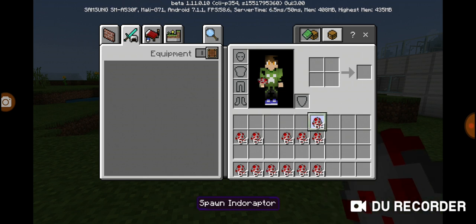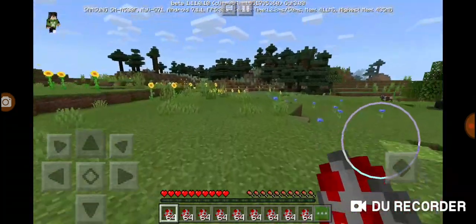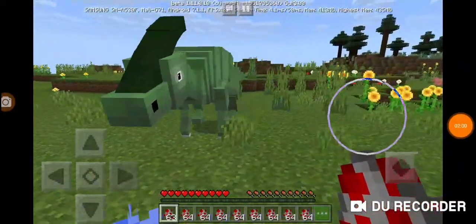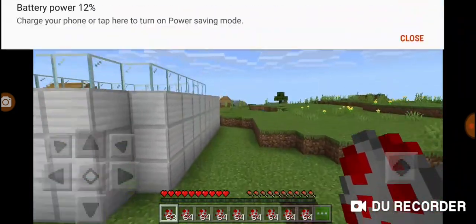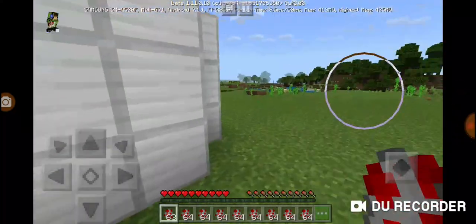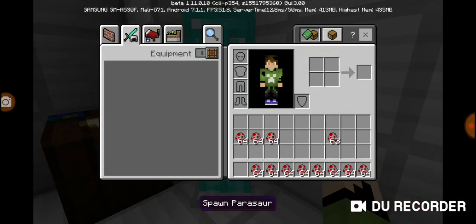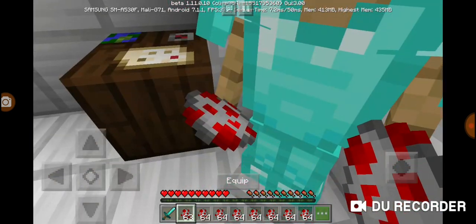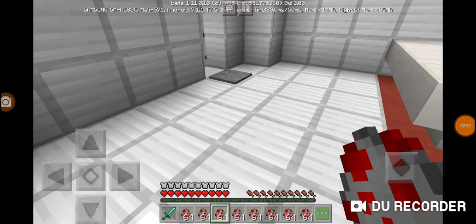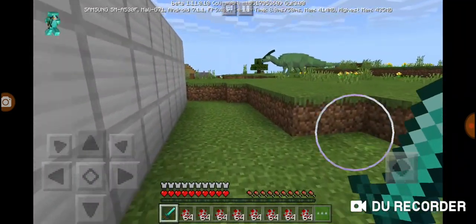Okay, much better. Let's get started with the first few creatures. They all look the same as eggs, which is going to be pretty confusing. I think this one is a Para — it's supposed to be a peaceful mob. Wait, no — she's chasing after me! Oh my gosh, I forgot I need armor. The first mob is already trying to kill us even though it's supposed to be peaceful.